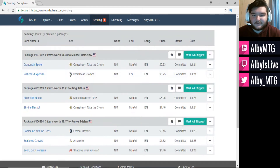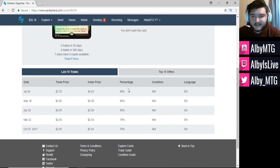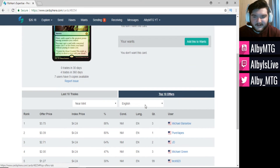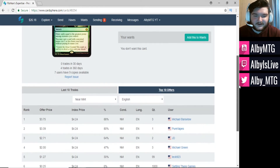It was in a package with Rishkar's Expertise — index price of $4.24, and I'm shipping mine off at $3.75, which is 88%. That's more than the 80% I normally like. Some people are going around the 80% mark, but this is closer to 90%. The price has been going up a little bit, so maybe I was supposed to hold on to it, but I'm probably never going to use it and I want to trade it up. There was another offer here for 88%, but I only have one, so I can only send it to one person. If you have your own Rishkar's Expertise foil pre-release promos to unload, Michael Barcello here is a great person to send them to.